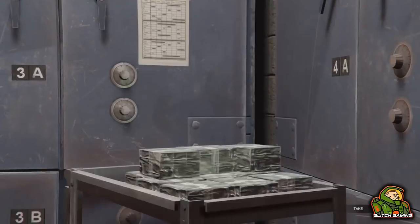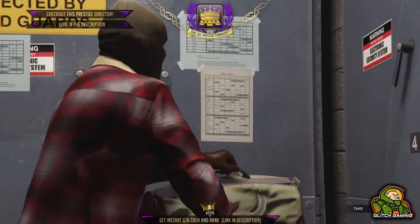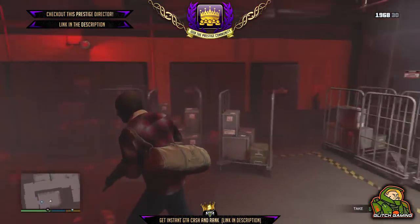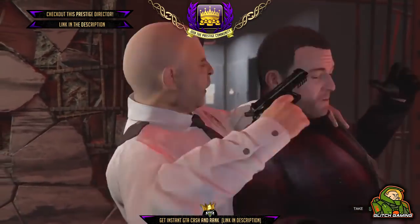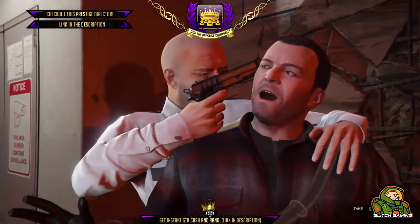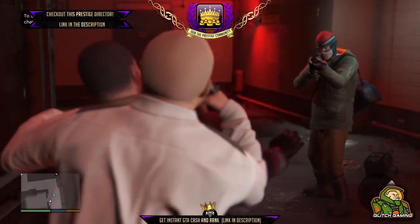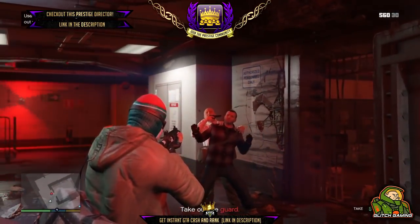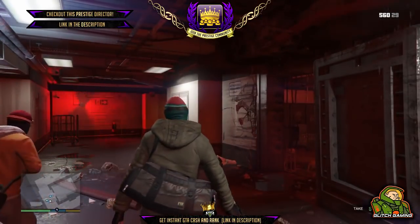What's up guys, it's Glitch Gaming here and in today's video I'm going to be showing you how to get any director mode character into online. If you are new to my channel make sure to subscribe and turn on post notifications so you do not miss out on any of the latest GTA 5 online glitches. I want to give a quick shoutout to the founders of this glitch: SavageCrewYTB, Salim, and Finding666. A special thank you to SavageCrew for letting me use his gameplay — go check his channel out, he's so close to 10K, don't forget to subscribe.